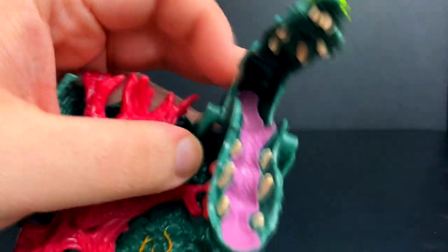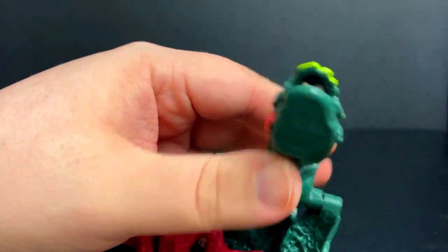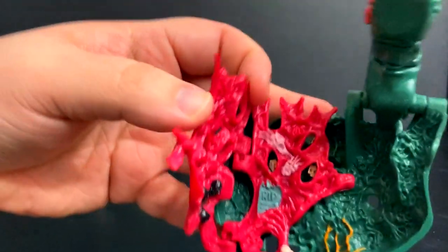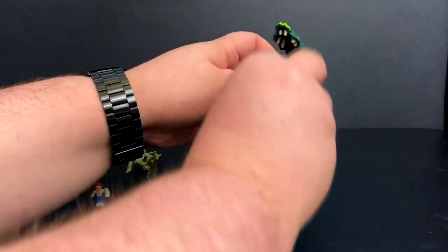We've got two stickers. Even the detailing on the tongue — you can see just all these little bumps and it just makes it come alive. If you open these vines up there's added detail; you've got skulls behind all of that in there. So there's tons of detail in this set.